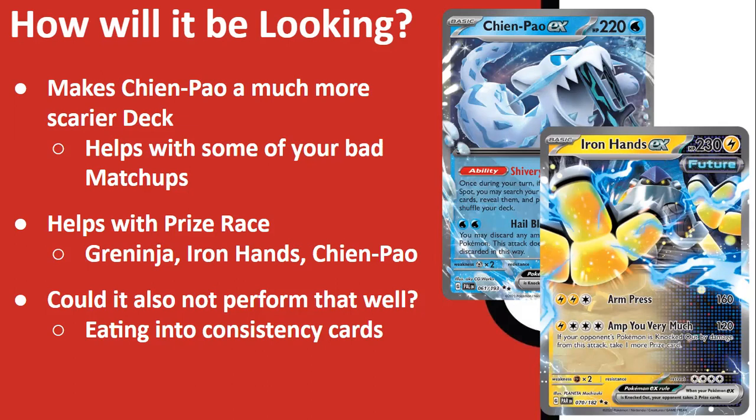With all that said, it might not perform as well as some people hoped. It does eat into a lot of the consistency cards. A lot of people have labeled the 'Canadian' Chien-Pao as the best way to play the deck right now, but if you're adding a couple of Iron Hands, a couple of Lightning Energy, and a couple of Future Booster Energy Capsules, you're eating into the good consistency Chien-Pao is known for. The deck may draw into worse hands and potentially not get started as quickly. Let's look exactly where I'm at with the list.